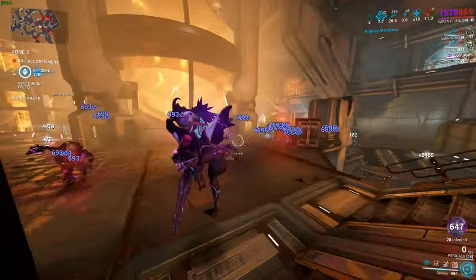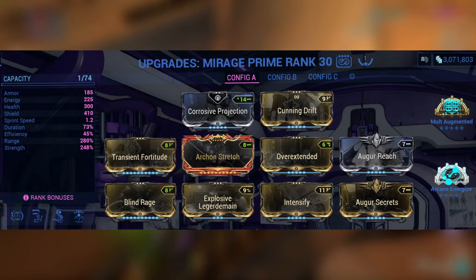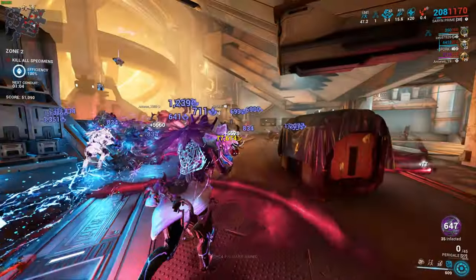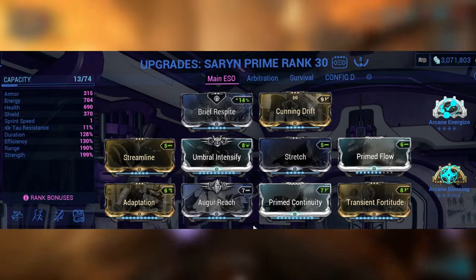We also have Mirage with the Eclipse Augment. Amazing build — I love using this one as well, you can spam it a lot, but the affinity is not as good and I only use this one for Naramon. And of course we have Saryn, who's amazing as well — an amazing Warframe inside of ESO to gain a lot of focus.